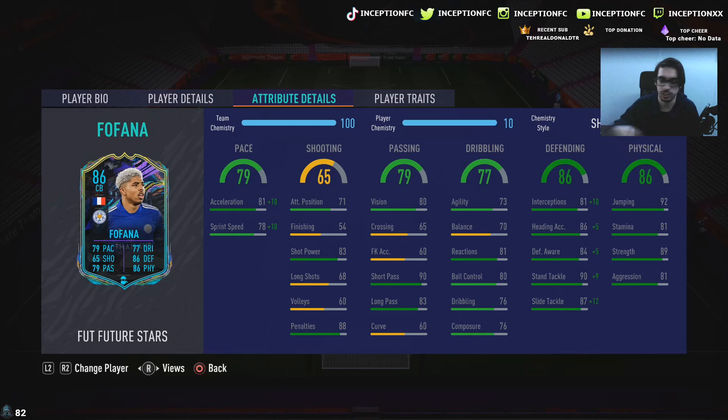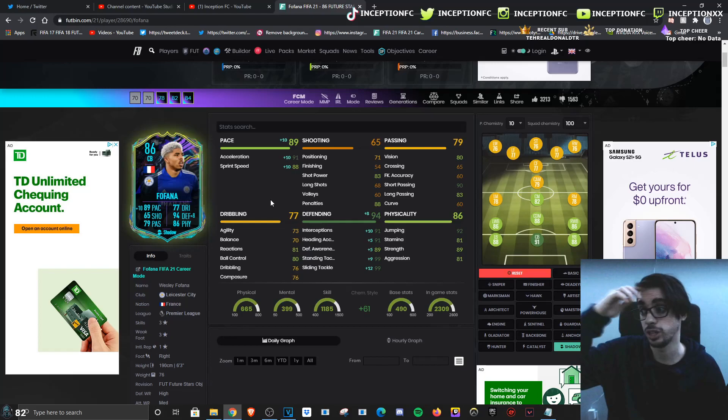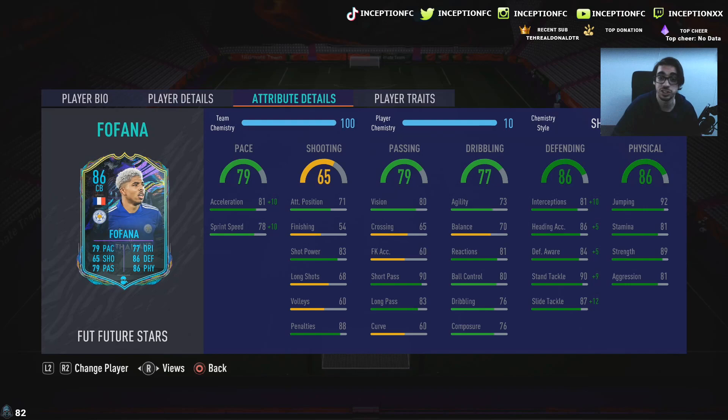In regards to his in-game player traits, he does not have any. He's got 81 acceleration with 78 sprint speed, which is very good. I like that the acceleration is a little bit higher than the sprint speed because it's all about being able to accelerate into the play really quickly. We're going to be boosting it up to a 91 acceleration while giving him 88 sprint speed.